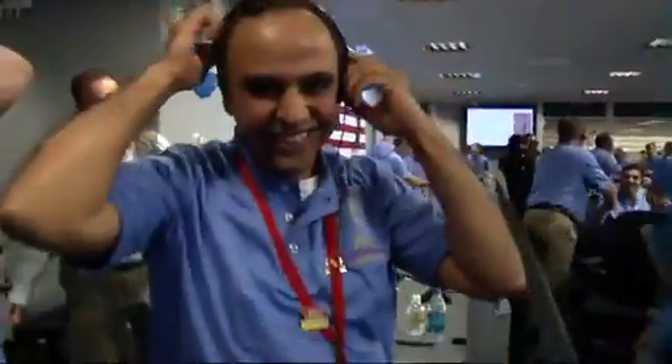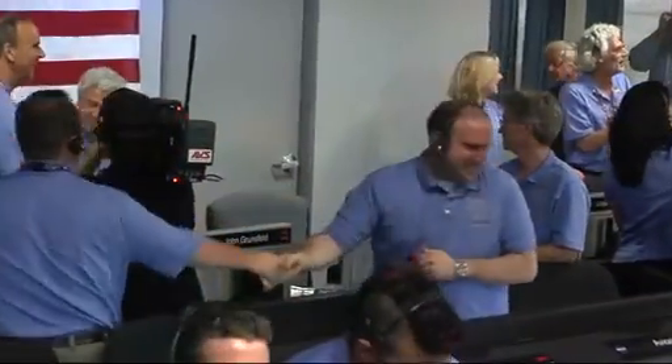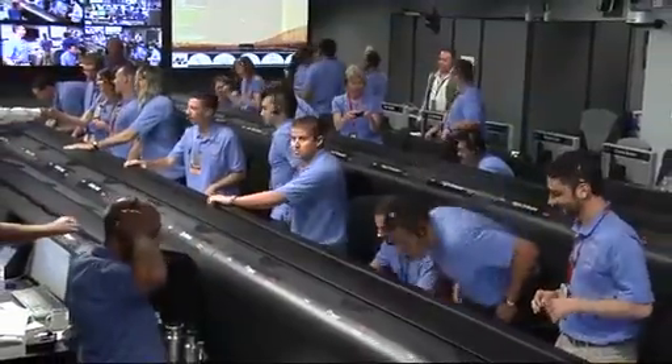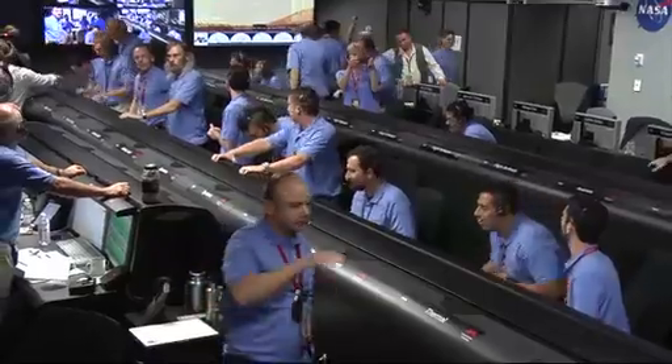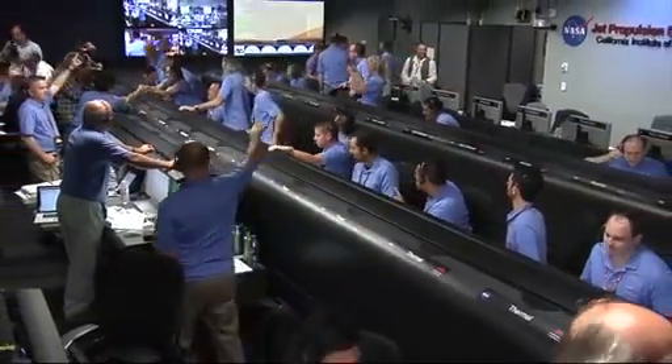ELOPS to Odyssey remains strong. Fly ELOPS. Images are starting to come down. We're beginning to get images from Odyssey. We've got images coming down, folks. Stand by for images. Reader has 10 images. Seeking thumbnails coming down. Odyssey data is still strong. Odyssey data is very strong.